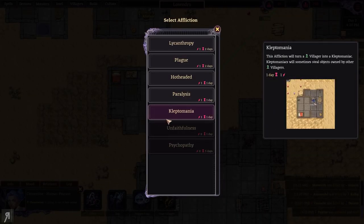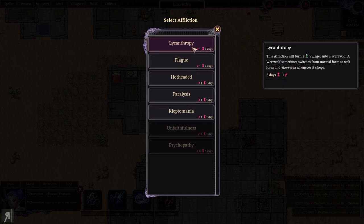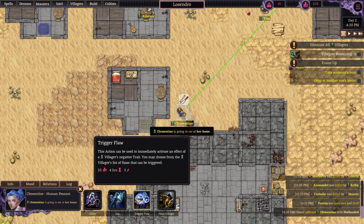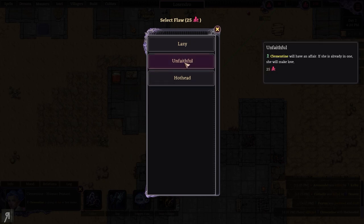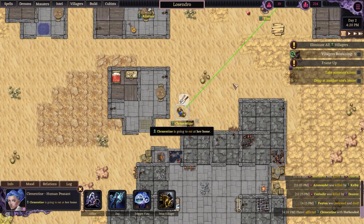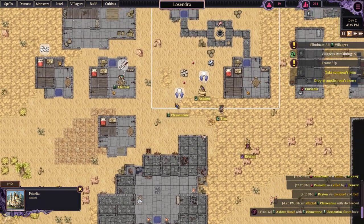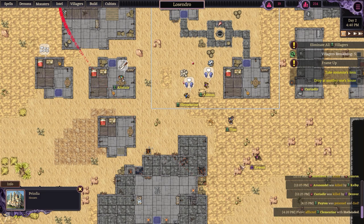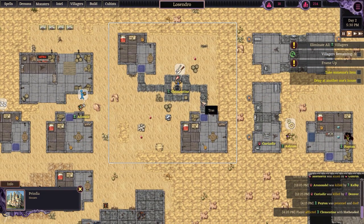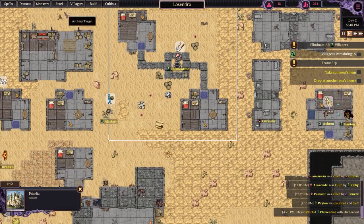Afflicting Clementine with hotheadedness — she's going to become angry. Ashton flirted with her but they are married after all. Our threat level has actually gone down — it was at almost 40 — which is really nice, doing quite well.